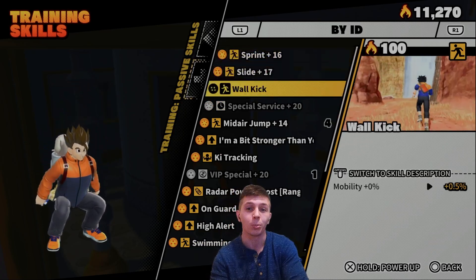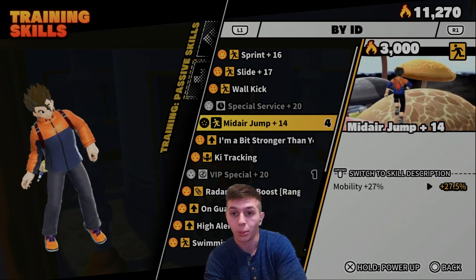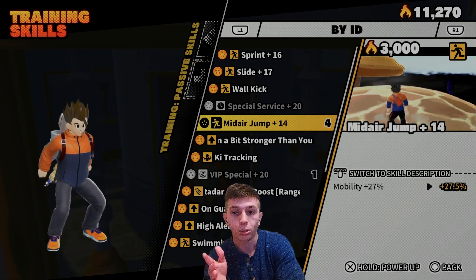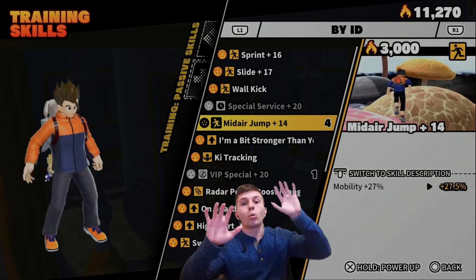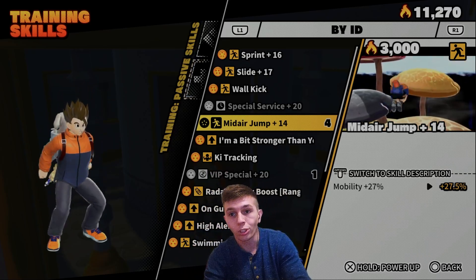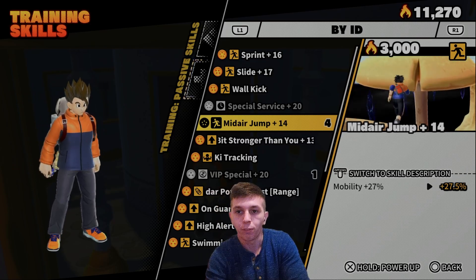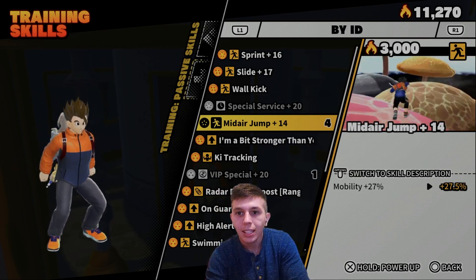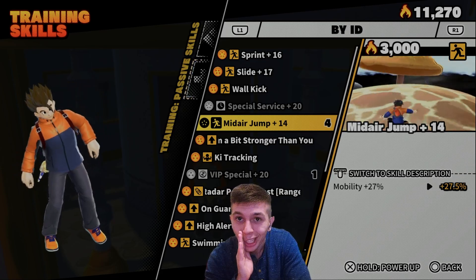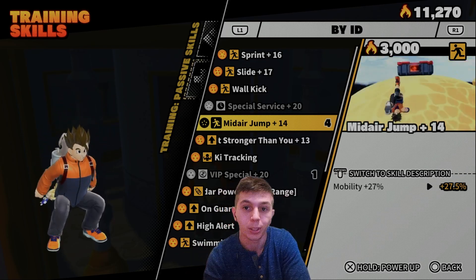Moving on, this is an ability I didn't think I'd care for much originally but it's really grown on me: Midair Jump. It gives you a secondary jump after your first one, and it's really good for climbing. If you've seen my YouTube videos, you'll see me spamming the jump button while climbing — that way you're not slowly scaling a wall; you just mash the jump button and get up a mountain very quickly. For that reason alone, Midair Jump is very useful. You don't need to max it out — mastered should be fine — but it's something I feel should honestly just be part of the survivor's base kit.